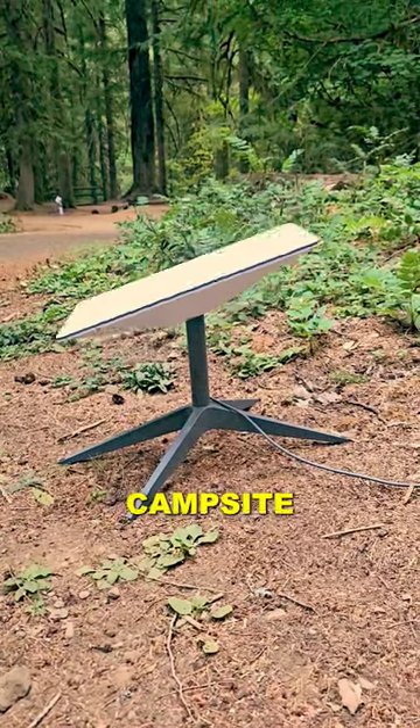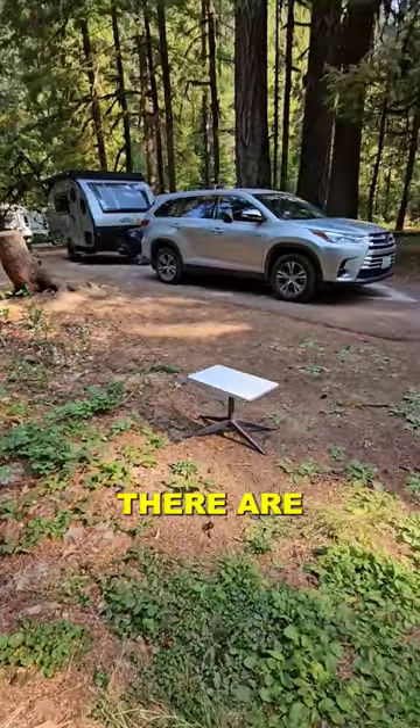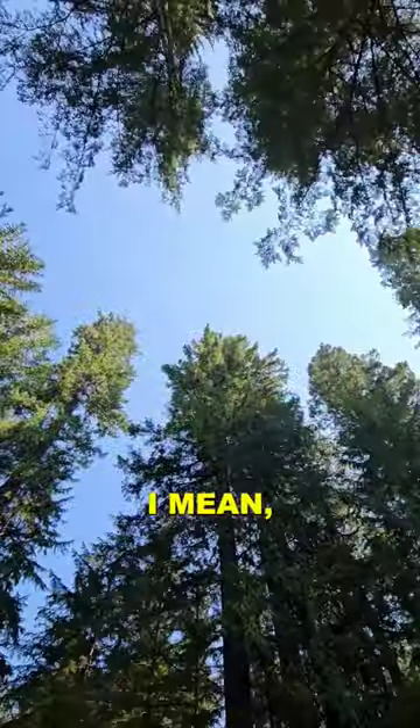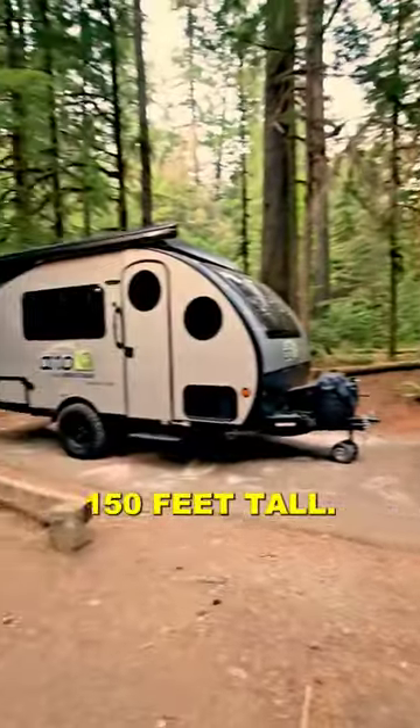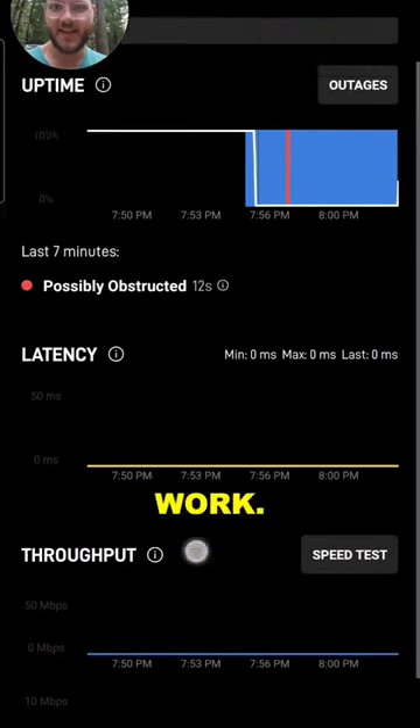Hey guys, I'm here at my campsite and I'm trying to set up my Starlink internet, but there's a problem. There are these huge trees all around me — I mean they're like 150 feet tall — and I'm pretty sure they're going to block the signal, but I'm determined to make this work.